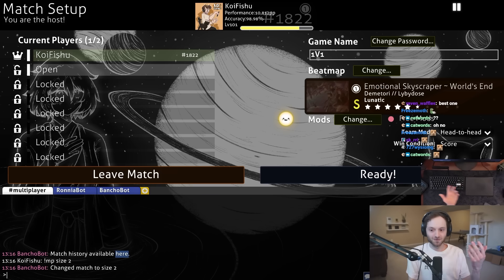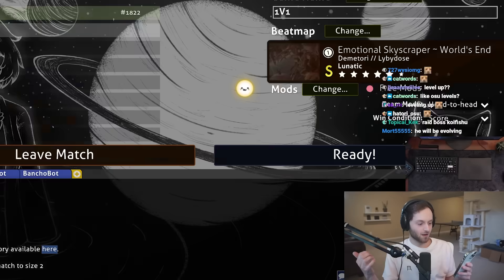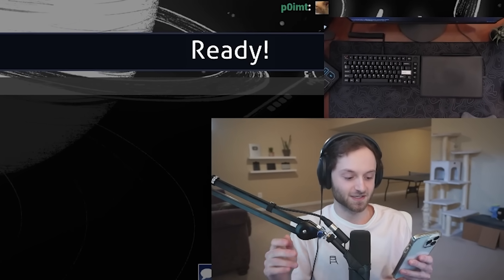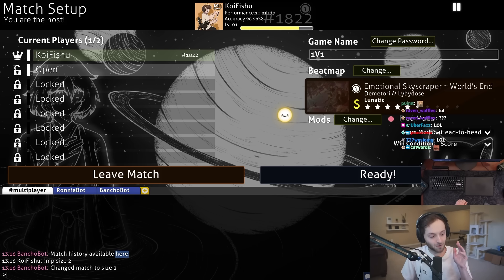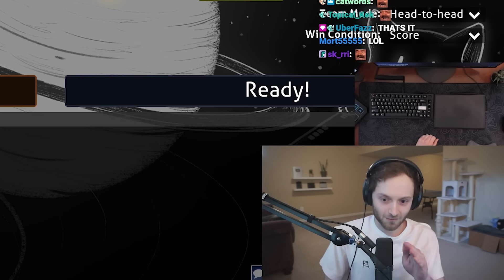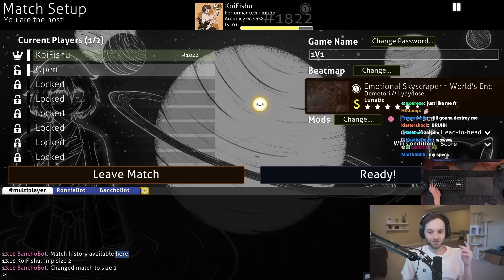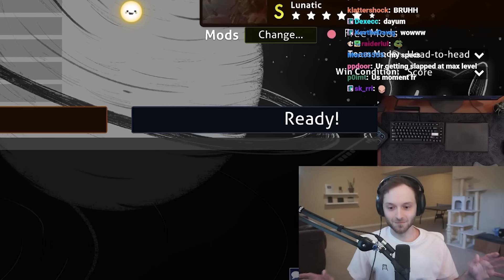I'm just going to be 1v1'ing my viewers. We roll for host, pick a map, whoever wins wins. We roll to the next person. The only catch is that I'm just going to be playing with a worse tablet with high smoothing, a small area on the default skin with the smallest cursor at 60 hertz with hidden only, at 0% BG dim, with a worse keyboard, and capped at 60 FPS. Every time I win one of these 1v1's, I remove one of those debuffs — I level up effectively. The goal is to complete the challenge, removing all 10 debuffs, getting to my normal gameplay.